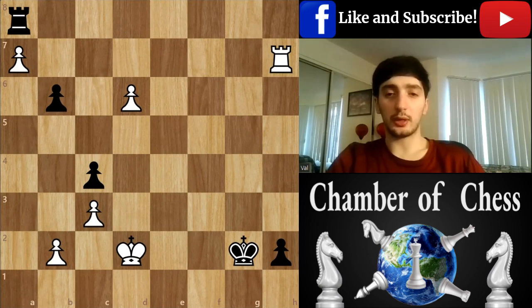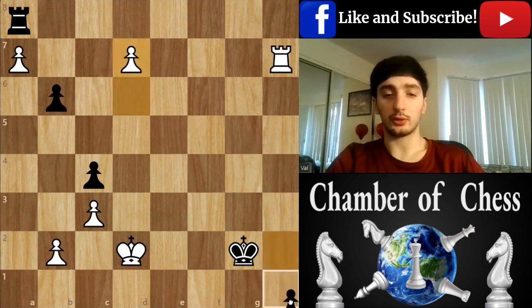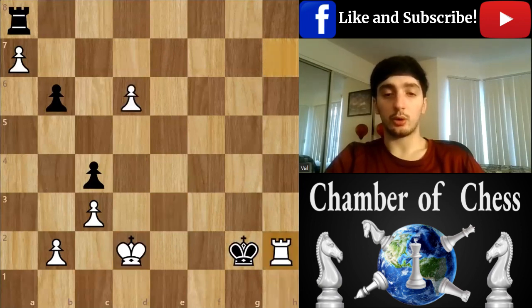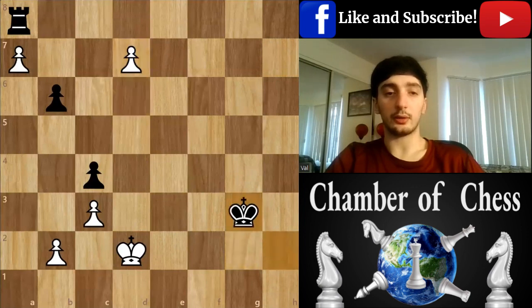The first move that crossed my mind was just capture. Although I guess d7 would have just been more straightforward, because in case of queen, I'm just forcing him to move one square further and just walk my king all the way to e7 and promote it. But the way it happened, I just took the pawn first and after d7, his rook is stuck on the 8th row.